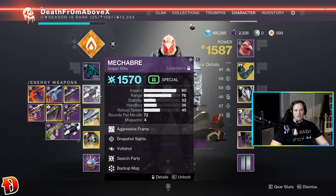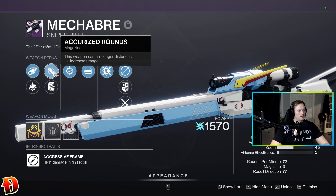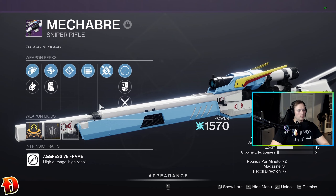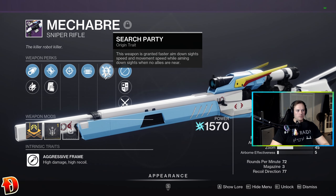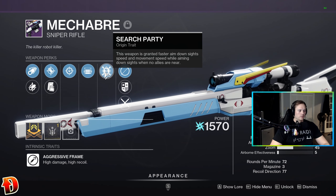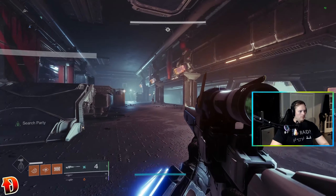I got this for my first haunted lost sector. Macabre. So this is the one you get from Eva — Snapshot, Opening Shot, Accurized, Tactical Smallbore, Corkscrew, with the Search Party origin trait: faster ADS and movement speed while aiming down sights when no allies are around. If you're by yourself, Search Party comes on — and yep, there it is.